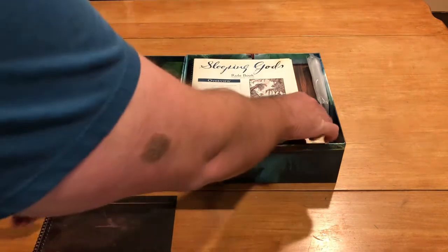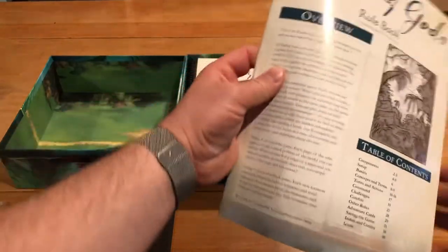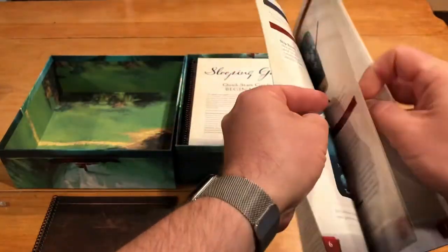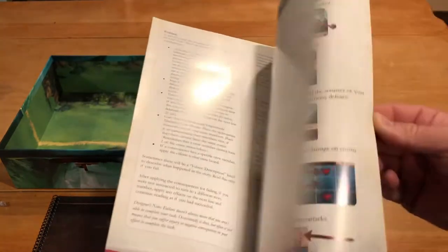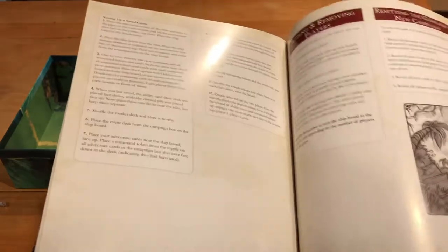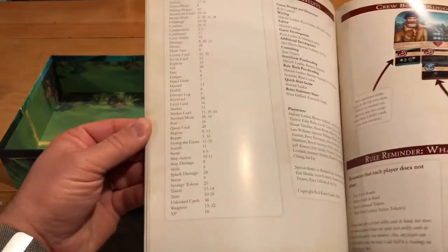Let's go to the rulebook first. Holy cow — so that's a big, thick rulebook. Lots of stuff going on in here. It doesn't look like it's super packed — well, I take that back. There's a lot of explanation here. I just hope there's plenty of examples. I'm seeing some. You've got 40 pages. I hope there's a good index too.